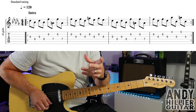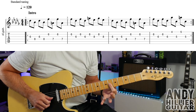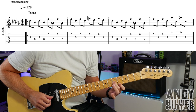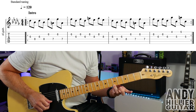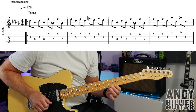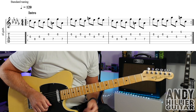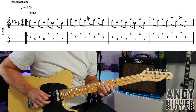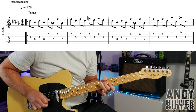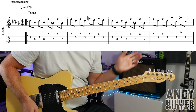Bar number three is exactly the same as bar number one. And then bar number four is slightly different — we play the B6 and the G6 twice. And then we go to E4, to G5, to E5, back to G5. So bar four slowly goes. So the whole line repeats — you play that twice — and that's the intro.